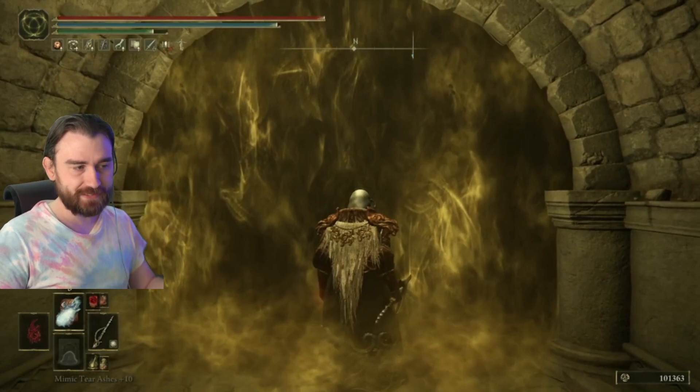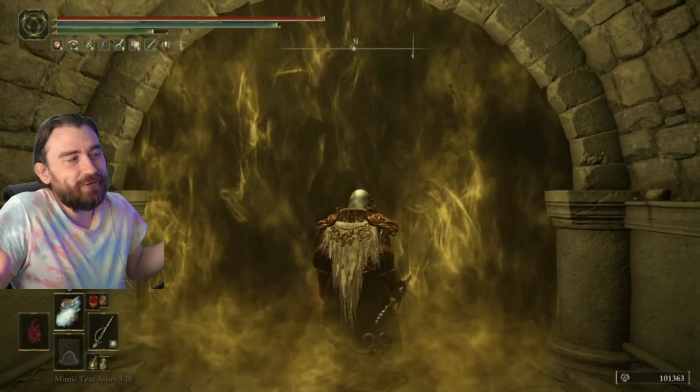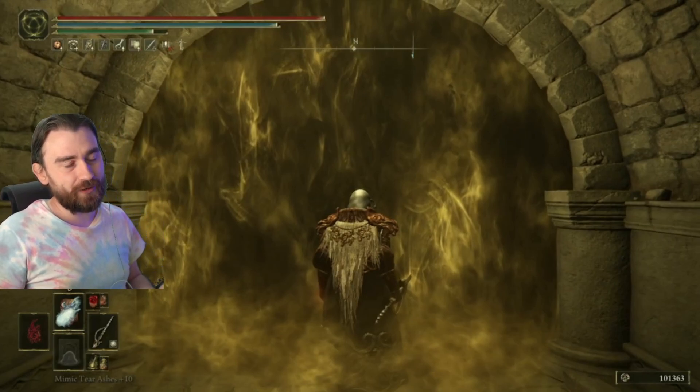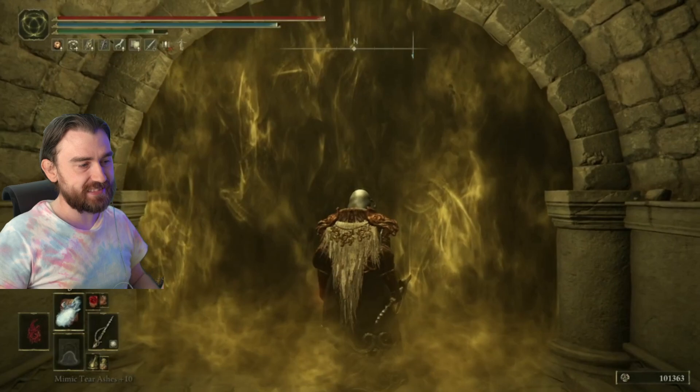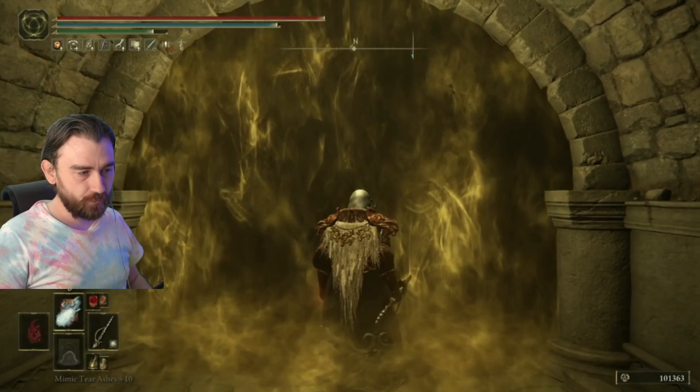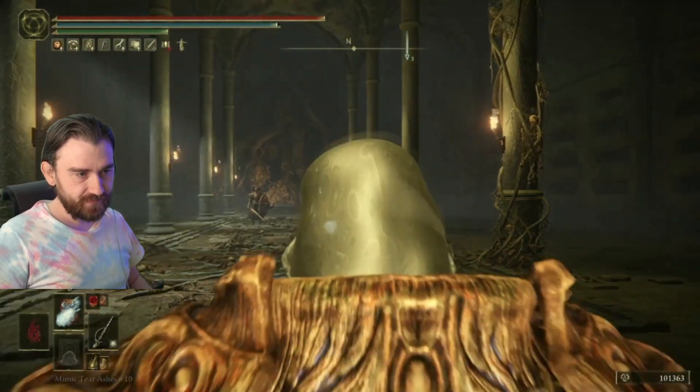With that being said, another thing which is essentially good against every boss in the game: if you can spare an Ash of War and have Bloodhound Step, that helps — especially in these kind of cramped places where you need to get away quickly. So we also have Bloodhound Step for this fight.